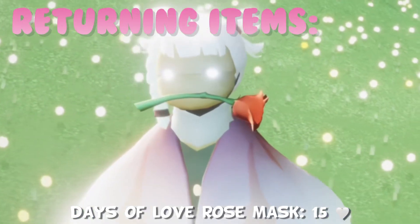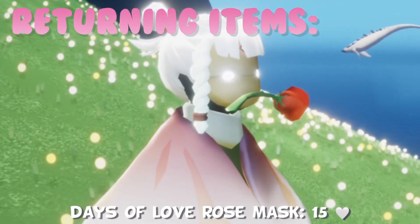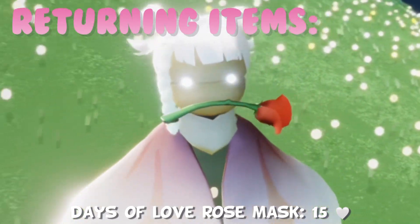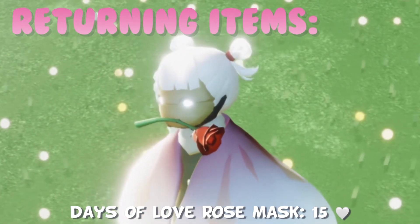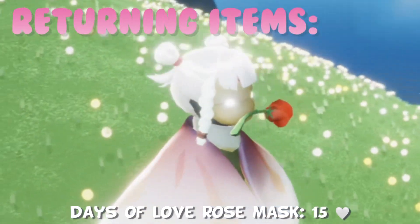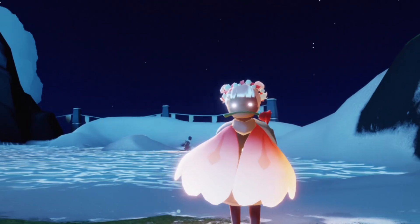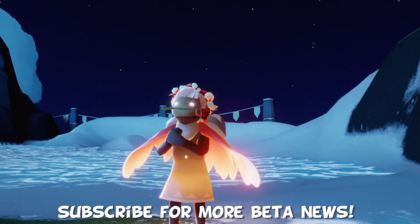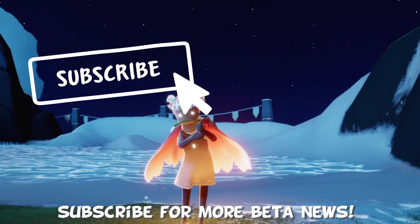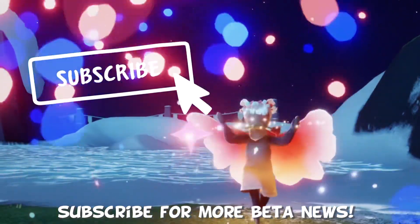The final returning item is an in-game currency item. For 15 hearts, we have the Days of Love Mask, which puts a really cute rose on what is basically a plain mask — you just turn into a little romantic. And that is it for now for the Days of Love. I'll let you guys know if it updates and we get the pink grass and any new event things. Thanks so much as always for watching. Hope you guys enjoyed, and I'll see you around. Bye-bye!